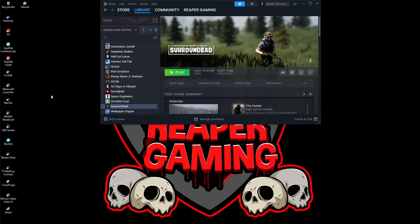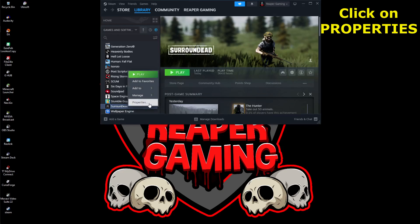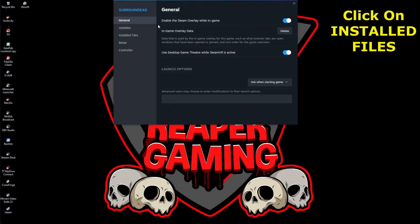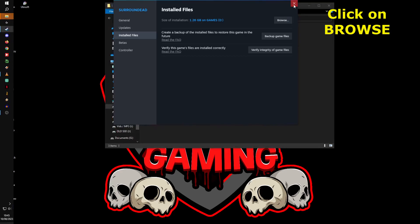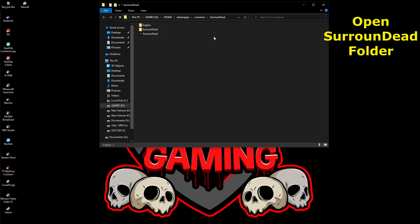First of all, you're going to want to have your Steam application open. If you already know where the game is installed, navigate to that folder. If you don't, right-click on the game in Steam, go down to Properties, left mouse click once, and it will bring up a pop-up window. Go to the third option on the left where it says Installed Files, click that, and at the top you'll see Browse — click that to go directly to the installation folder.